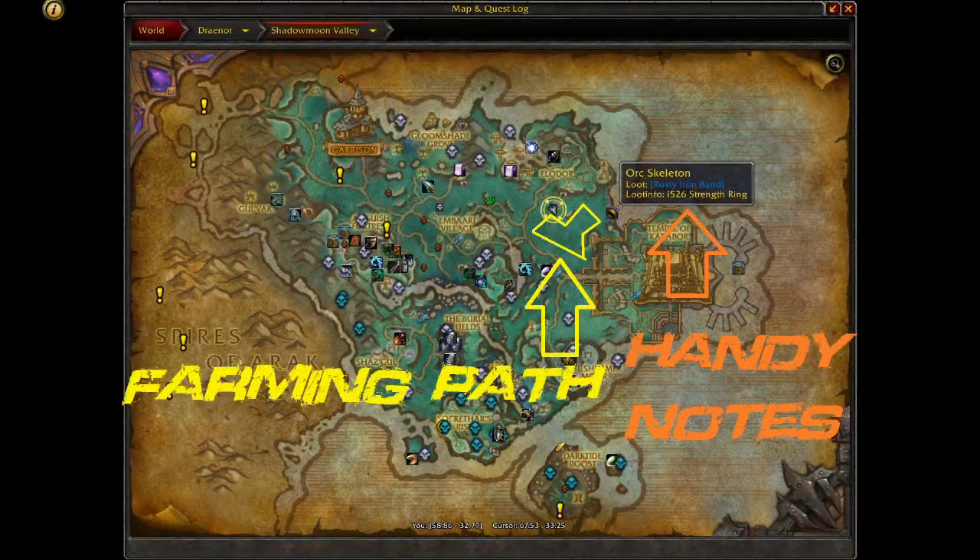Head on over to the Ellador flight point in Shadowmoon Valley. As you can see, it's a fairly small area to farm. There's plenty of little rock hides in this area. It's the best spot that I've found for sumptuous fur.